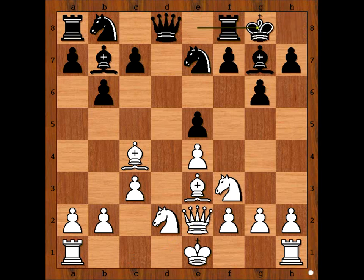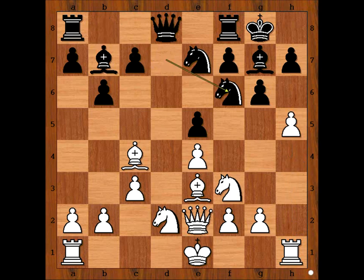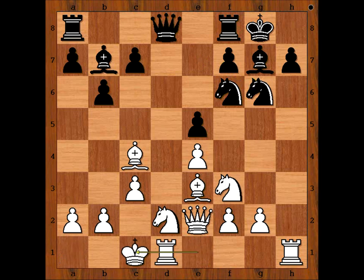White to move — what would you do? Castling looks like a good and obvious move, but Steinitz played the sharper move h4. He wants to create an open file or semi-open file for his rook. Knight to d7, h5, knight to f6, pawn takes pawn on g6, knight takes on g6. And Steinitz castled queenside.